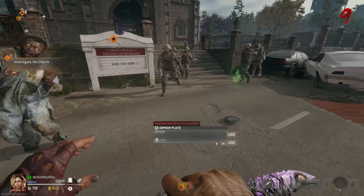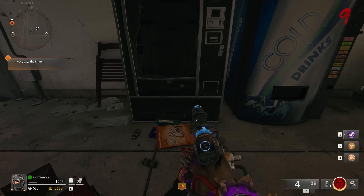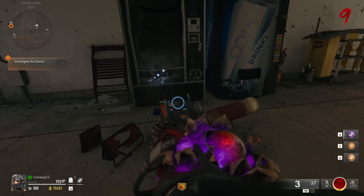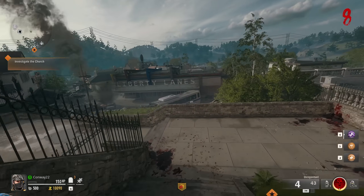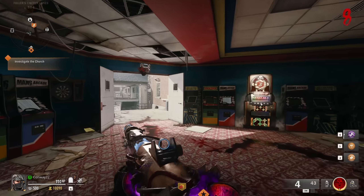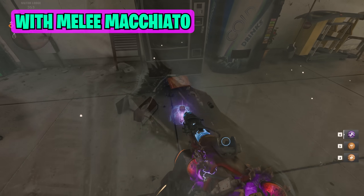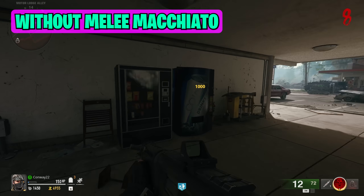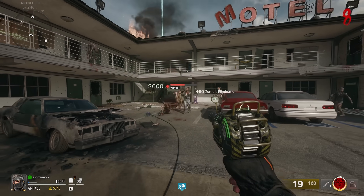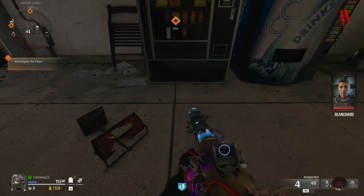We've all experienced a vending machine getting stuck — well, we can right those wrongs in Liberty Falls. The most consistent way to do this Easter egg is to not have Melee Macchiato; if you have it, it'll destroy the machine. Without Melee Macchiato, come to the machine, crouch, and punch the dispenser part. It gives you a ton of rewards — a gold ray gun, a regular ray gun, an Ethereum crystal, even perks. It's very generous and will give you rewards every single round if you keep punching that dispenser.